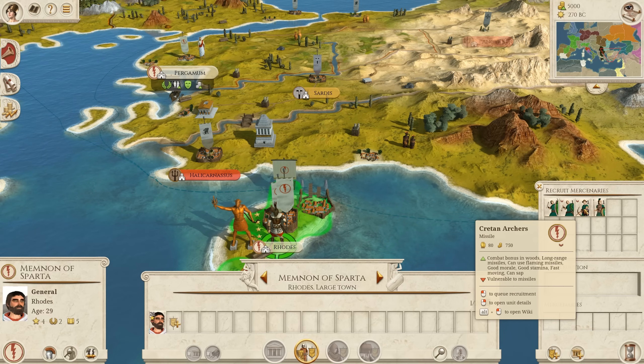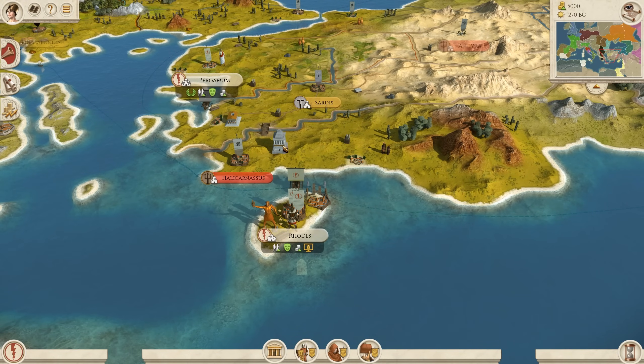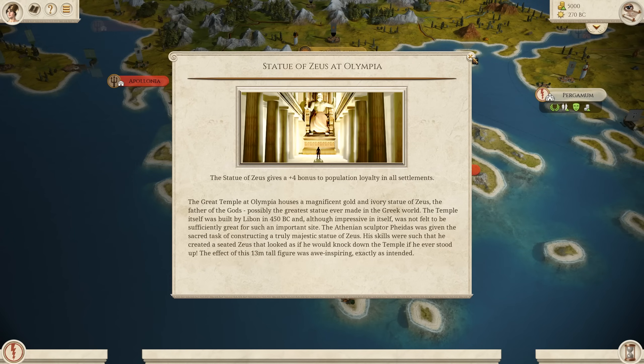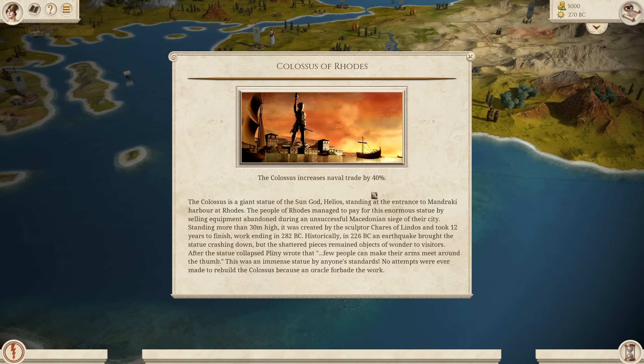In addition to strong archers, you're going to get access to four of the seven ancient wonders: the Mausoleum at Halicarnassus, the Temple of Artemis at Ephesus — though that requires going to war with the Seleucid Empire, so you may get it later — the Statue of Zeus at Olympia, and you start with the Colossus of Rhodes, which increases your naval trade by 40%. Just like Carthage, you can have a very strong naval trade empire given your huge Mediterranean presence.